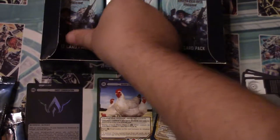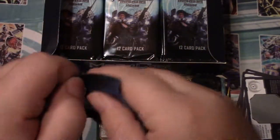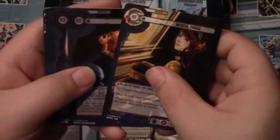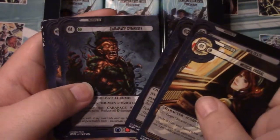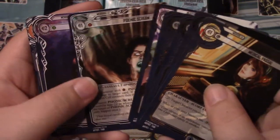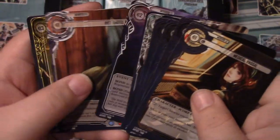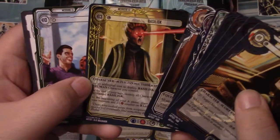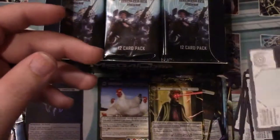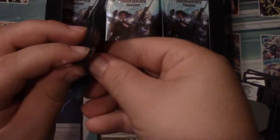I guess what we'll do is look for anything that's golden and purple as our rare markers. Steve is over here trippin'. So you can see the rare back there with the white border. One, two, three - rare, maybe. The next pack we'll see if it holds true.